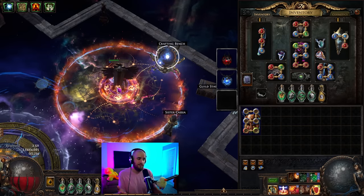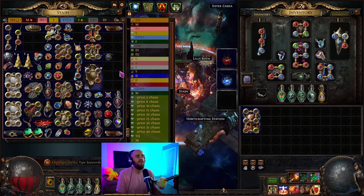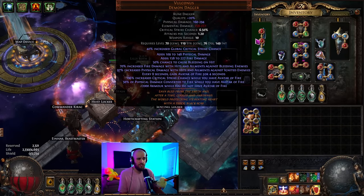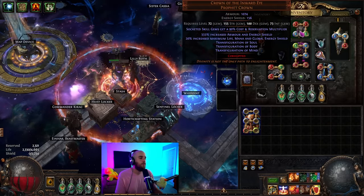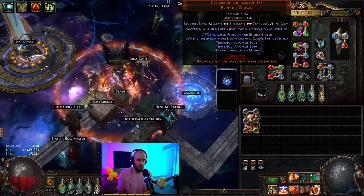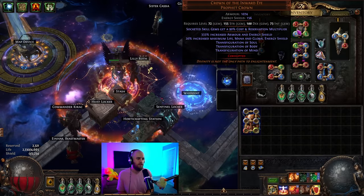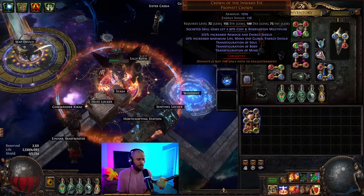Now the gear — we're using a lot of uniques, which makes it hard to get all the resistances needed. We use Vulcanus in our main hand: a mainstay of the build giving us our conversion, a bunch of added damage, and it's relatively cheap. We use Aegis Aurora in the offhand — necessary for both max resistance and recovery, not really replaceable. Crown of the Inward Eye is a very good helmet for this build: life, mana, global energy shield are all very good, as are Transfiguration of Soul, Body, and Mind. I'm using a corrupted one with 90% cost and reservation multipliers — keep in mind you will need this for the low-life version, especially to fit Purity of Ice.